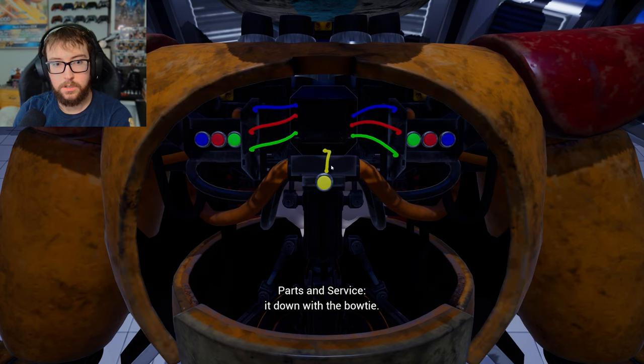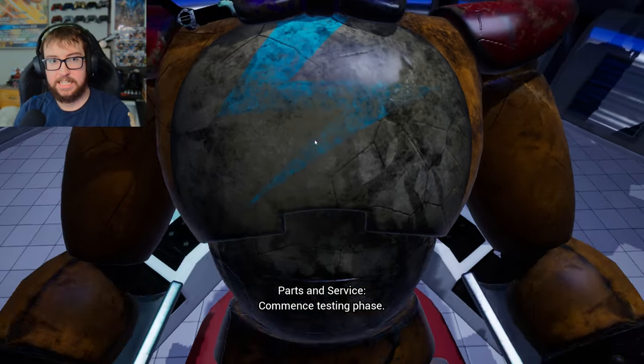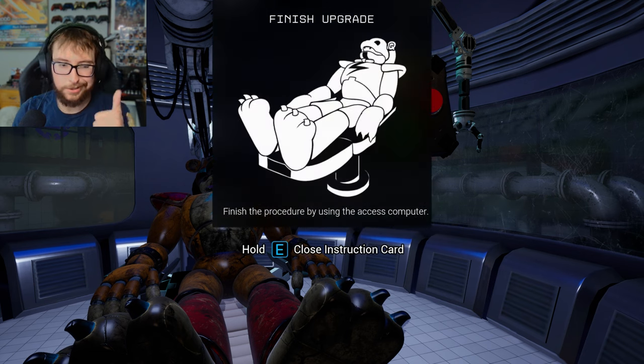Return the chest plate and firmly lock it down with the bow tie. Spiffy. Commence testing phase — oh shit. Green. I don't like that at all. Green, yellow, yellow, blue. Green, yellow, yellow, blue, blue. Nice.